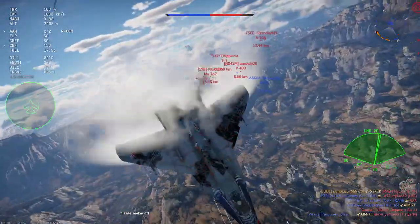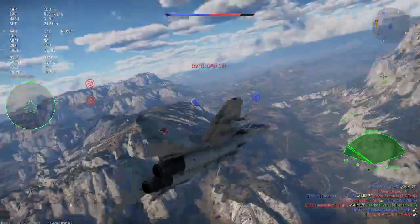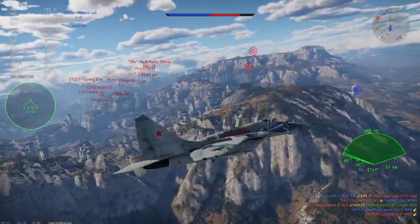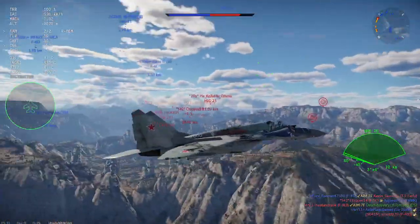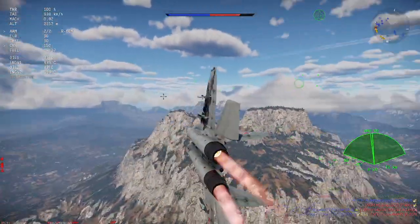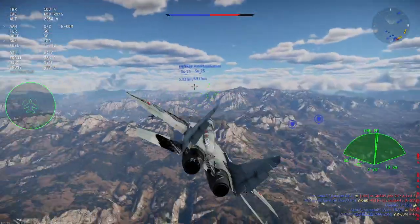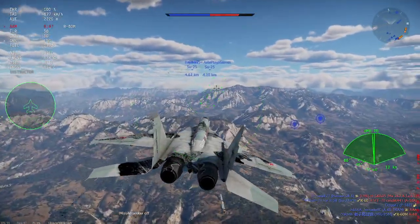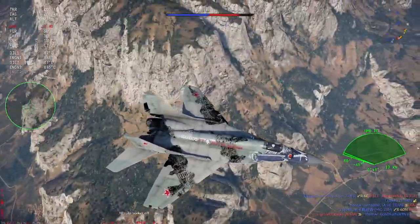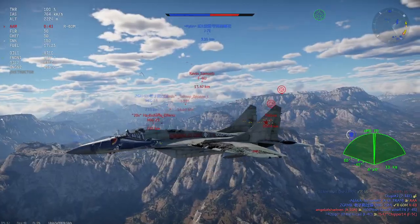The R-60Ms are good if you are in the middle of a ton of enemies and you want to get something off heat-seeker-wise. Otherwise, it's best to jettison them to get your radar missiles back. So I have a jettison key — I just dumped them there — and I'm going to let my missiles reload to be ready.